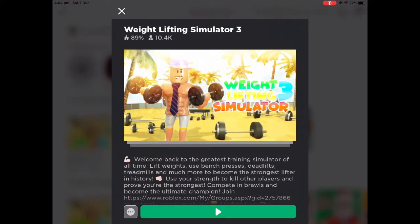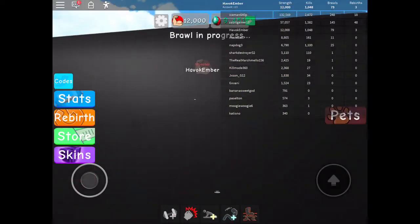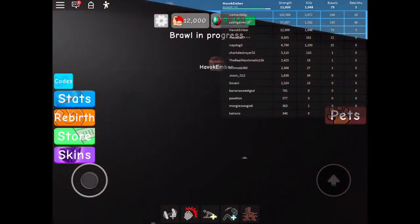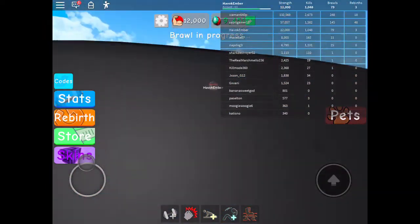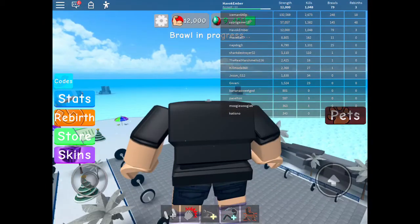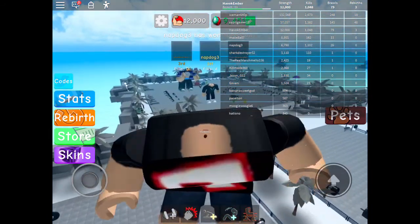After that, you want to re-join the game — and that is how you do the glitch. Here up in the top right of my screen it says I've got three re-births. So that's how you do the re-birth glitch and keep the same amount of strength.